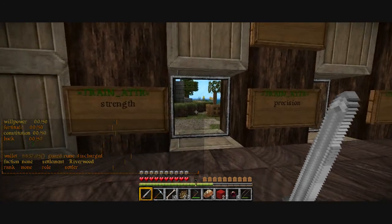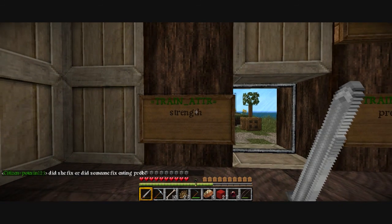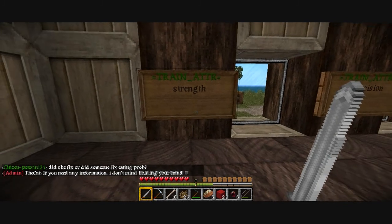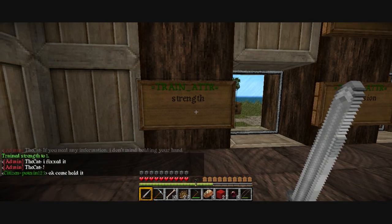We're going to look at getting strength. With this sign which says equals train underscore attr equals, then the attribute — strength underneath. I'm going to right click it. Change one to strength. I use one point and that's basically it. Let's get a precision one and a willpower one while we're here.